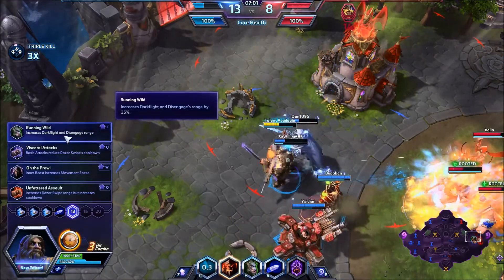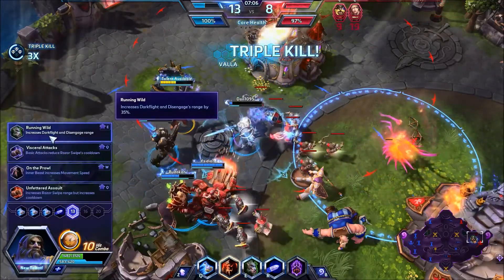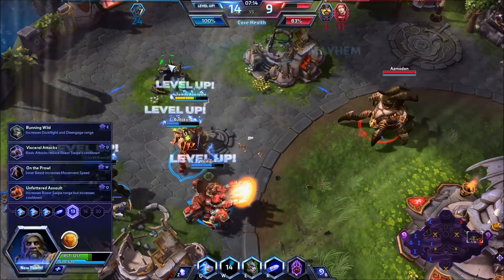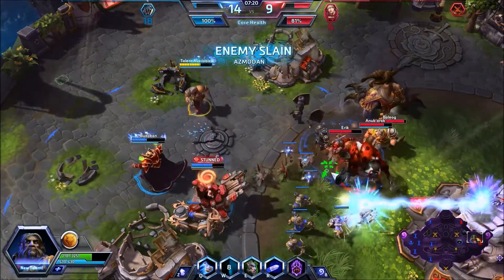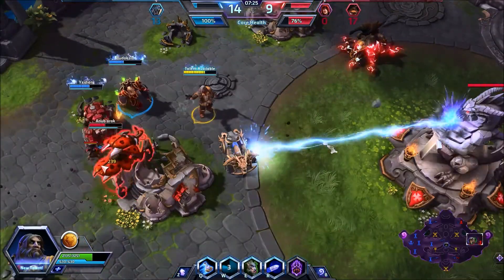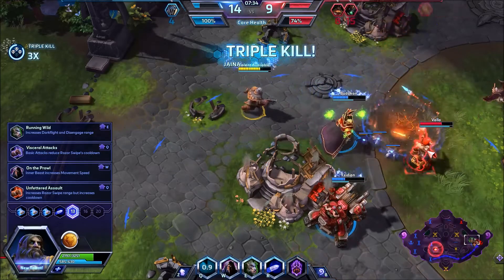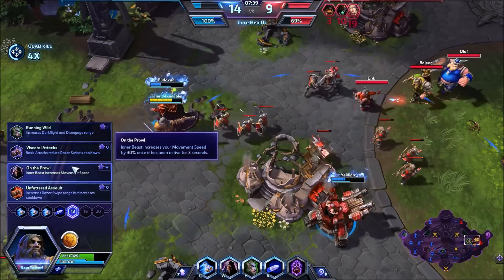This talent here — Running Wild: Disengage and Dark Flight's range increased by 33-35%. Visceral Attacks: worgen basic attacks boost Razor Swipe's cooldown by one second — that's not too bad. On the Prowl: Inner Beast increases movement speed by 30% for three seconds — that's not terrible. Unfettered Assault increases Razor Swipe's range but increases the cooldown. So we're going to go with On the Prowl.